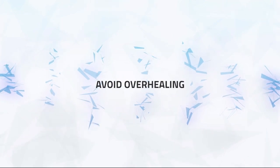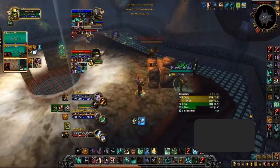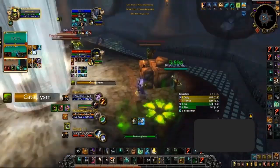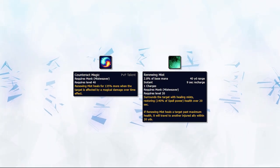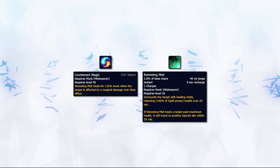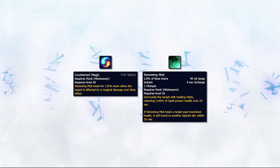The first step to min-maxing your healing and mana efficiency as a Mistweaver is to avoid overhealing. Renewing Mist should be active on all targets that are taking damage. Against dot cleaves, Renewing Mist combined with Countermagic would be your main source of healing throughout the game. Countermagic can be used against any caster that has magic dots to increase your overall healing and mana efficiency.